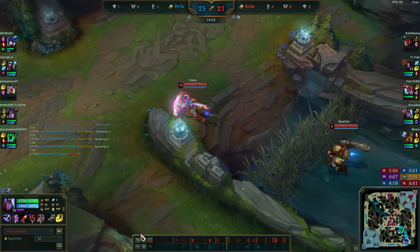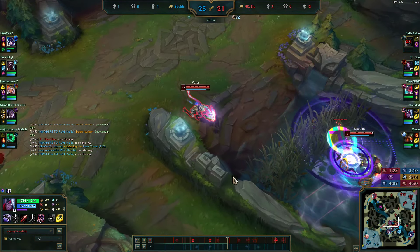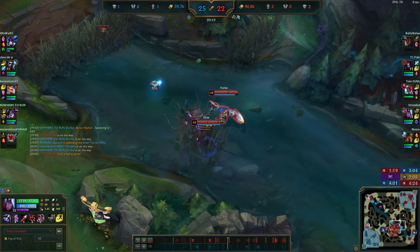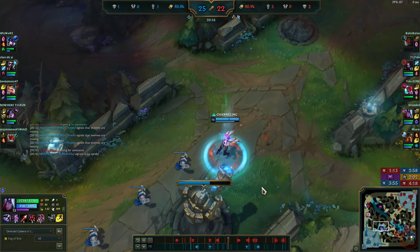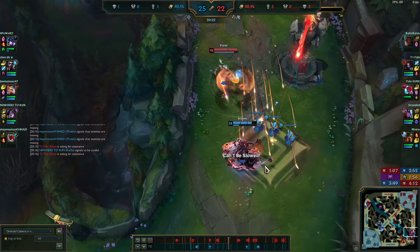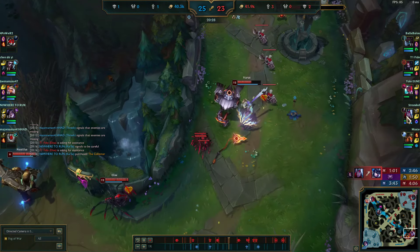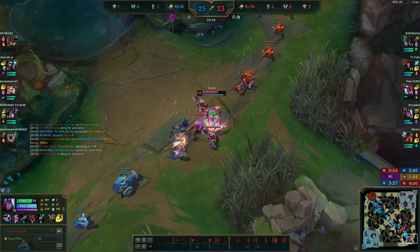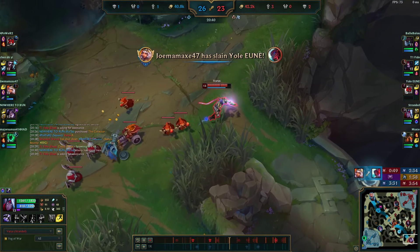A good thing about E-max: not only do you get more damage on E, it massively reduces the cooldown. Also, a lot of Q's damage comes from the AD ratio rather than base damage, so skill points don't matter as much on Q. Another fight — Thresh is already dead. Sejuani is taking the bot turret, so I go defend it since mid is already pushed. Sejuani tries to kill me but I ult under the tower and execute her with W-Q.